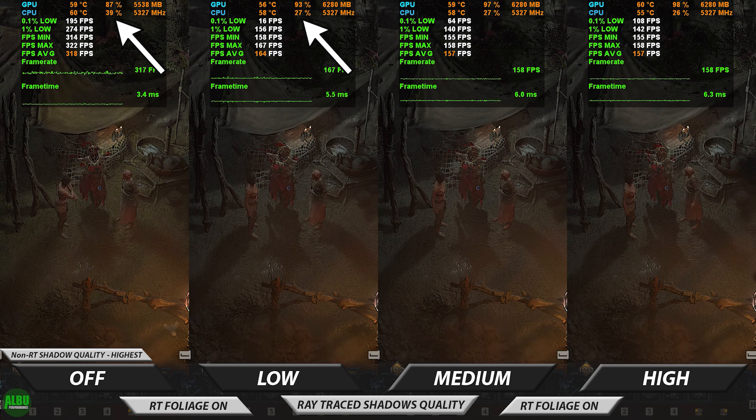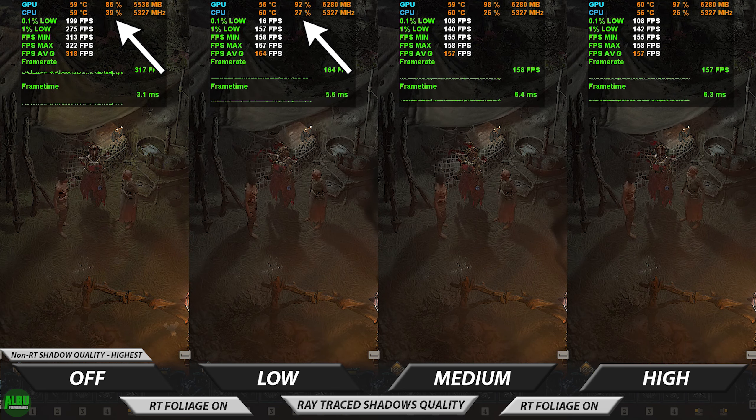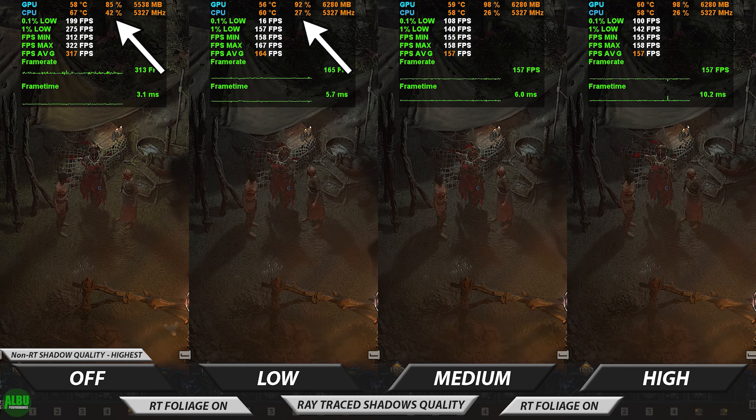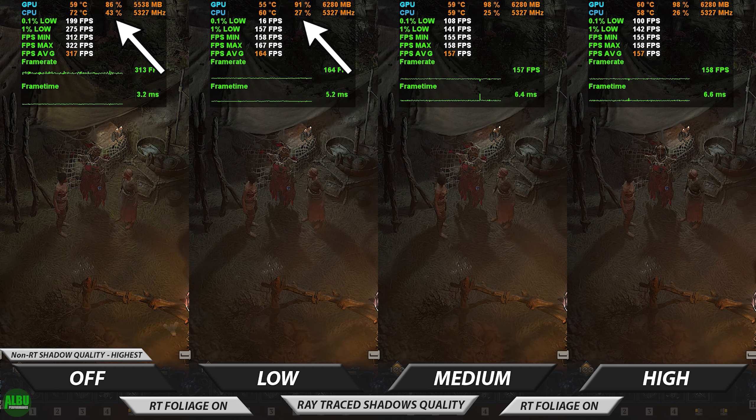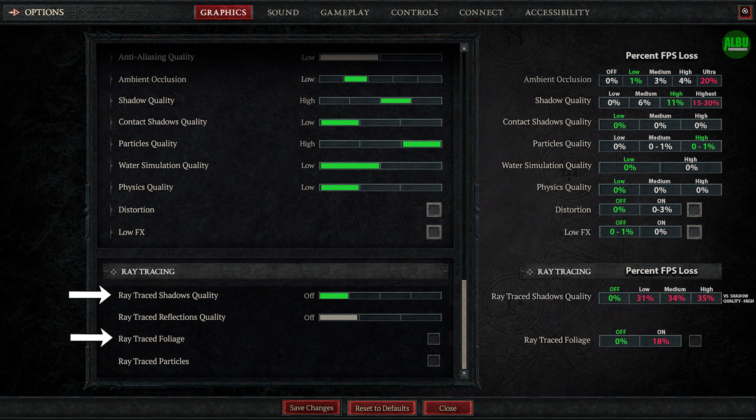On the off chance that you are playing with a CPU bottleneck, you could use ray tracing to compensate by taking some of the work off your CPU. The recommendation is obviously going to be ray traced foliage off, and ray traced shadows quality turned off. Check my main Diablo 4 settings benchmark video for the in-depth analysis of all the settings, including more details on shadows quality.